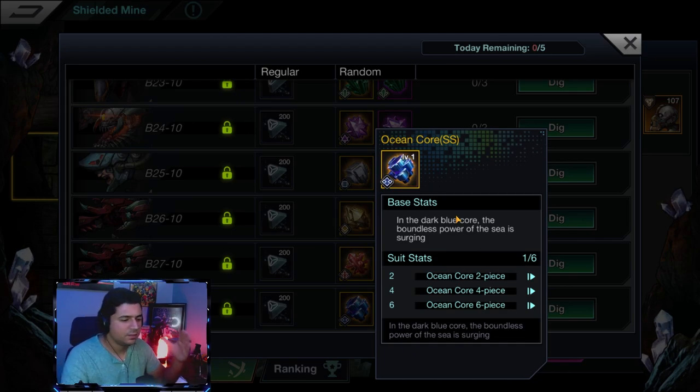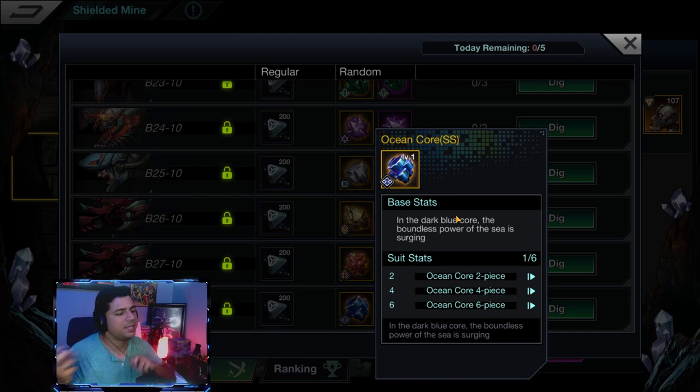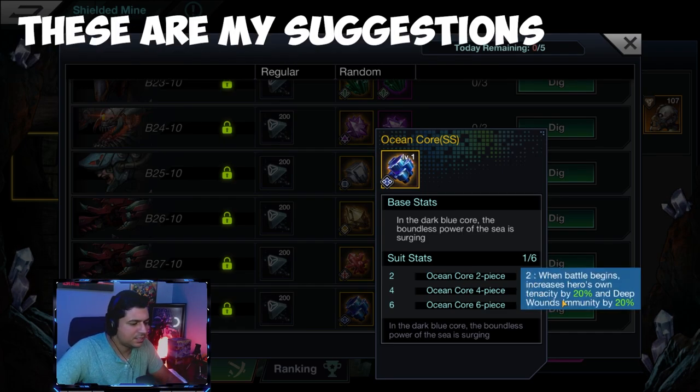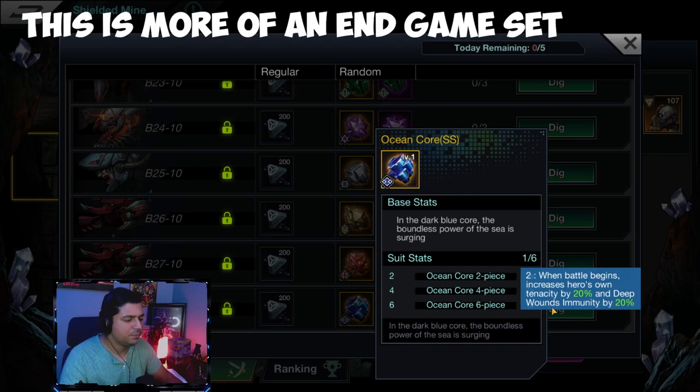You could have a four-piece and a two-piece set, or just go with the full six-piece set. First up is Ocean Core — this is more of a set for tanks. It increases the tenacity of your hero when battle begins by 20%, making your champion less likely to get hit by a critical hit. It also gives deep wounds immunity by 20%.